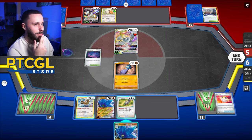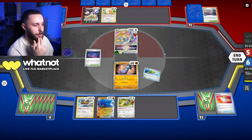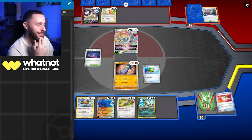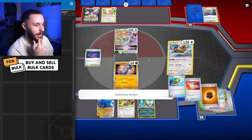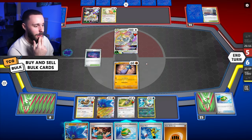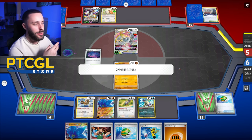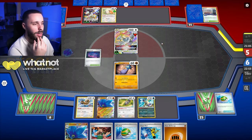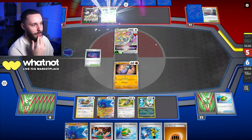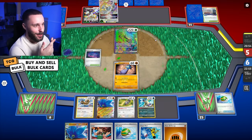Do I evolve? If they go for Iron Leaves, which they probably will, then evolving is kind of stupid. So I think I just Nest Ball and then just keep going. This Nest Ball needs to get rid of that stadium because if I prize the Glamora, which I think I have, then that's just devastating. I think we just hold and end turn here and hope we can claw back with weakness plus disruption. But if they get the barrel out this turn, which they probably have, then the Judge becomes so much less effective. There it is. There's the Leaves. As I literally expected.